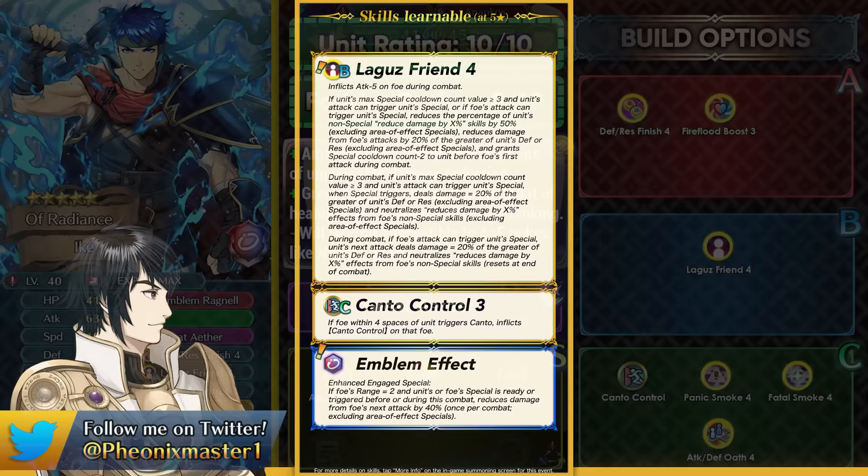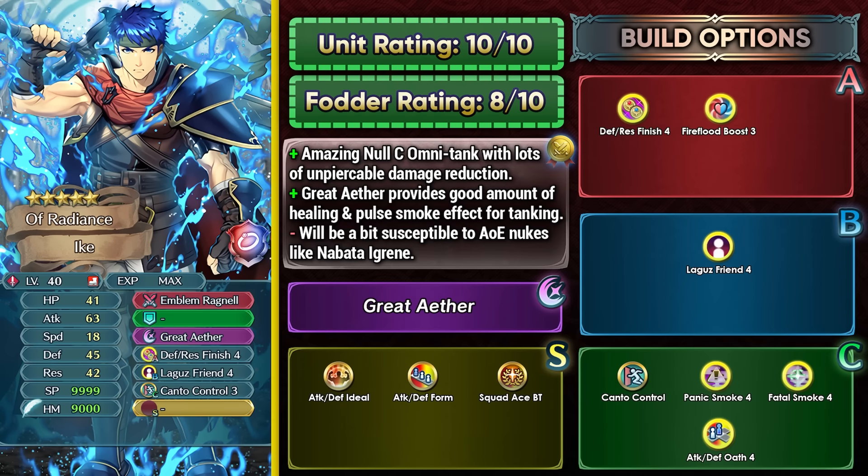Overall, Emblem Ike is easily one of the best Omni Tanks in the entire game, having a lot of unpierceable damage reduction along with Null Counter Destruct. Great Aether provides good healing for self-sustain and the Pulse Smoke effect is quite unique. He is a bit susceptible to AoE damage from units like Nabata, but running him with Gotoh gives you AoE damage reduction status to help him tank even better. He provides Defense Rest Finish 4 and Laguz's Friend as fodder. You can run Flare/Flood Boost 3 in Slot A for the Guard effect if desired, and Panic Smoke or Fatal Smoke 4 are options for Slot C instead of Cantor Control.